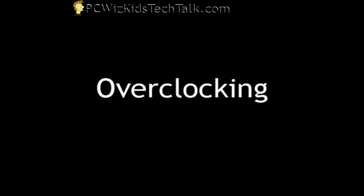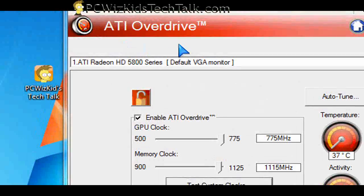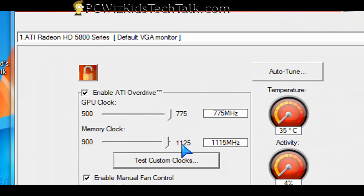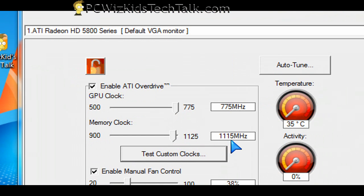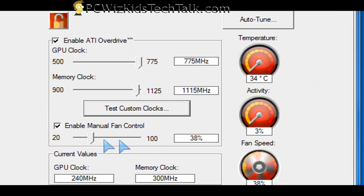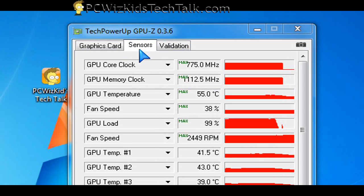When overclocking this card, you can do it in two ways. You can use the ATI Overdrive utility and just let it auto-tune — it gave me a nice result of 775 MHz core and 1115 MHz for the memory. Then you can run GPU-Z to monitor the temperatures, both max and min. At full load, 55 degrees Celsius was the max.